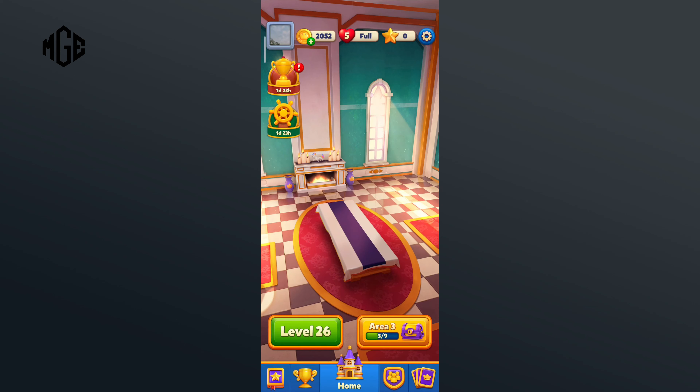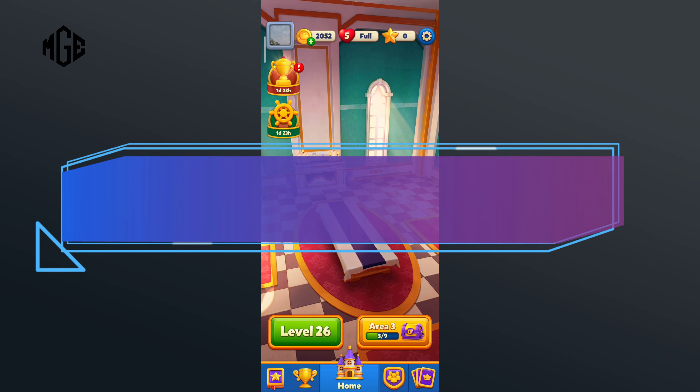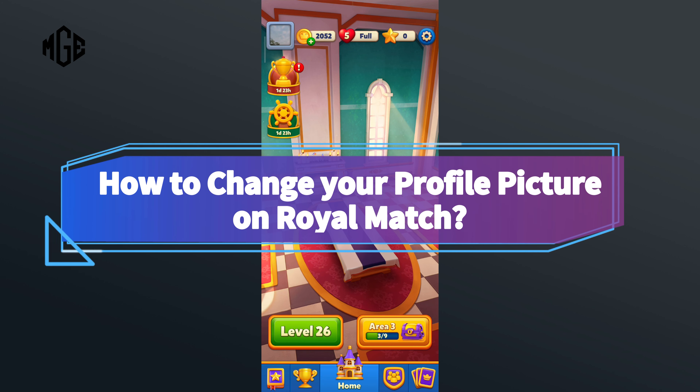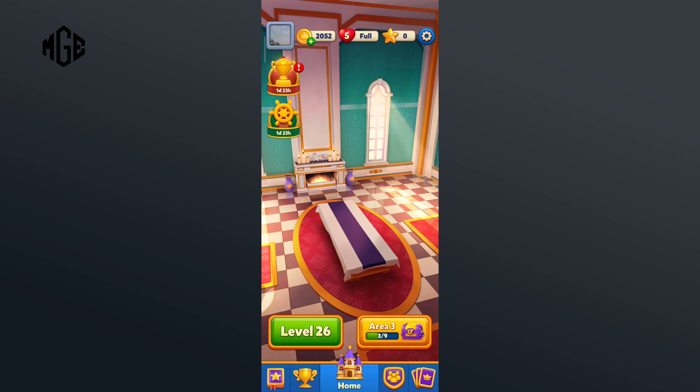Hello everyone, welcome to Make Gaming Easy. Today in this video I'm going to show you how to change your profile picture on Royal Match. So without any further ado, let's get started. First of all, click on the profile in the top left corner.